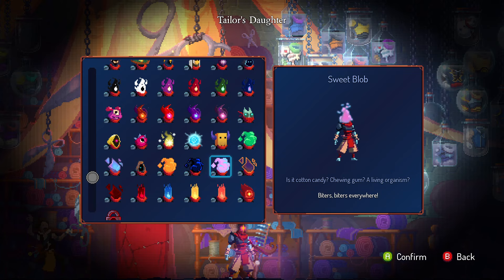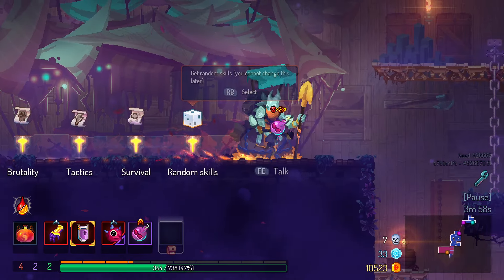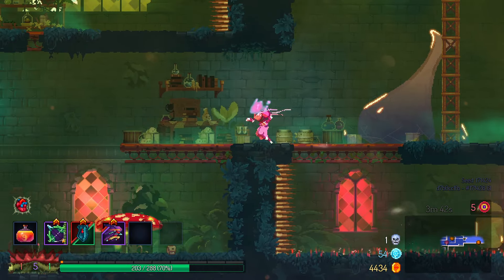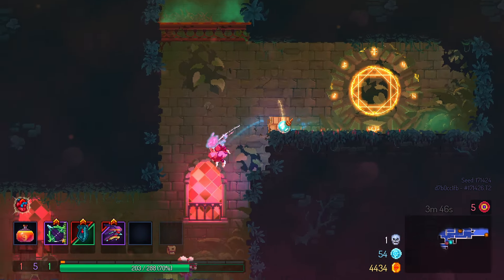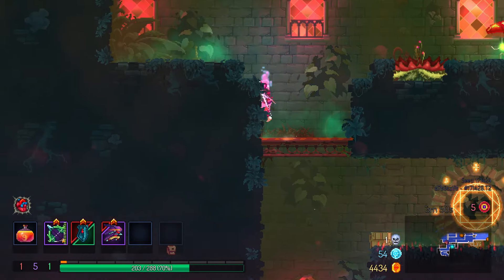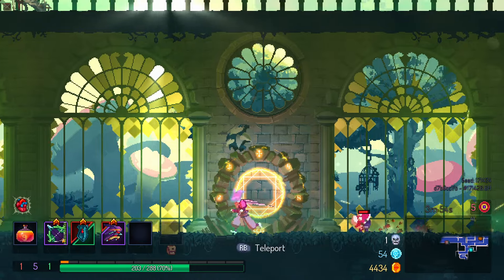The Sweet Blob: talk about a sweet tooth — and an entire head! Summon 100 biters in a run to get this head. I probably got close to summoning 100 biters just trying to unlock the biter-in-the-Hand-of-the-King-fight challenge. It does have the channel colors, but there is also some blue in there. I'll give it a 6 out of 10 — definitely not as good as the Dark Vortex.